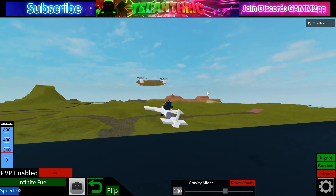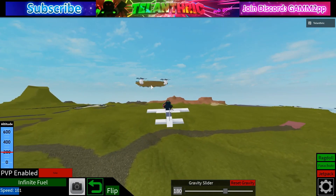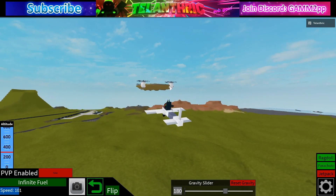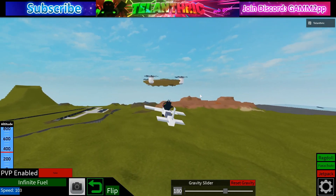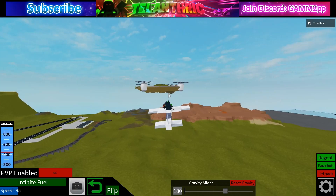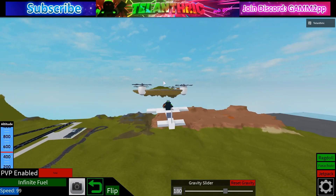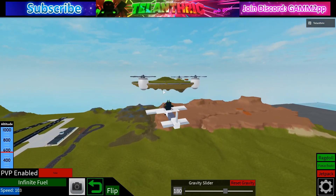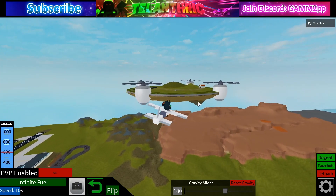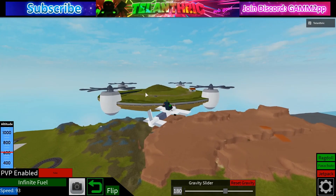Wherever you aim your mouse is where the plane's gonna go. You have to go over to this flying island, which is actually very easy to get to. I used to think it was WASD to control the plane, but it wasn't — pressing W does accelerate and make it faster, though you may want to slow down a little once you get closer.